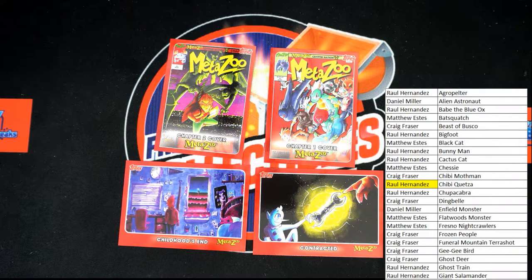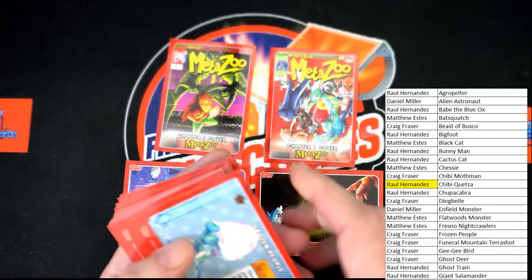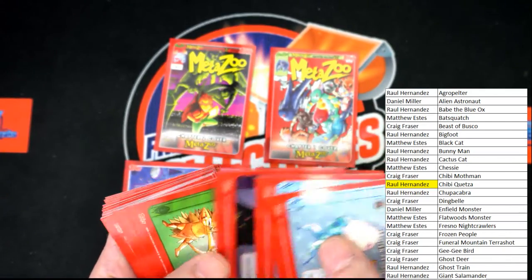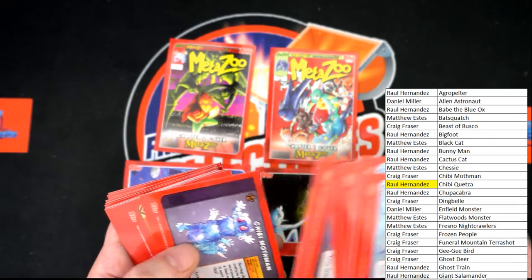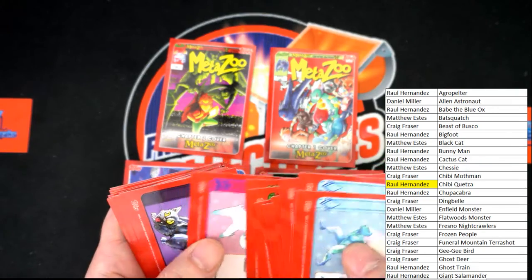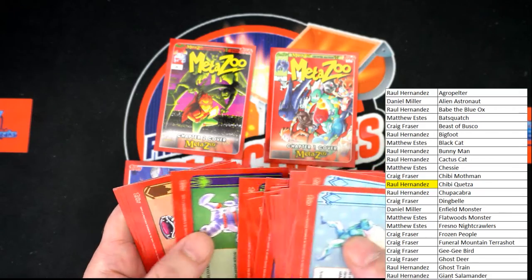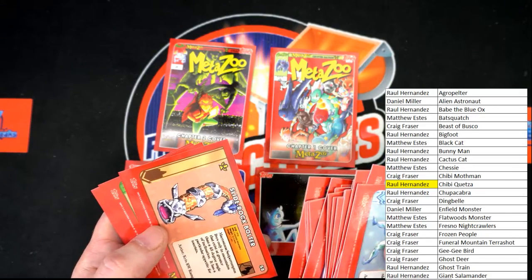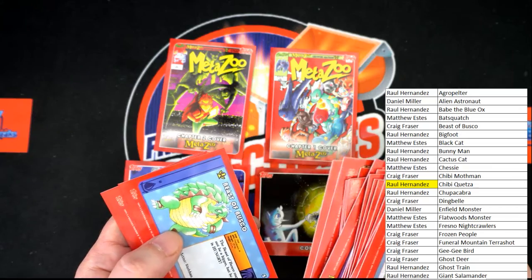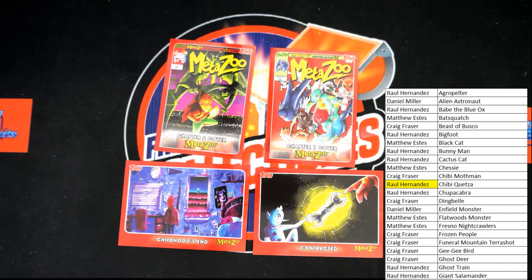I also want to take a look behind here to look for any gold symbols. That Mothman is a gold — we're looking for the gold symbols on the back. Giving a quick once-over: Slide Rock Bolter, Ho-Dag, Beast of Busco. Nice stuff, good deal.